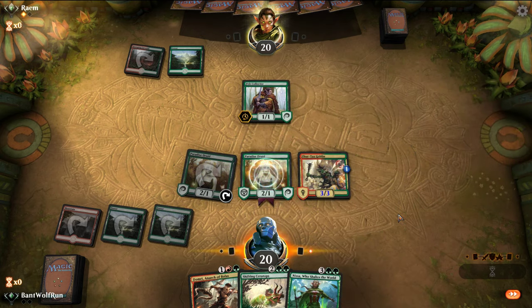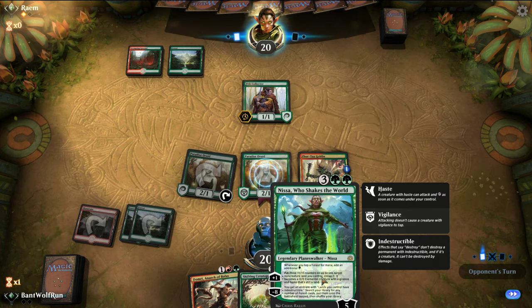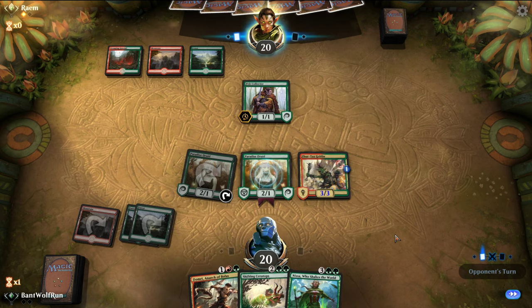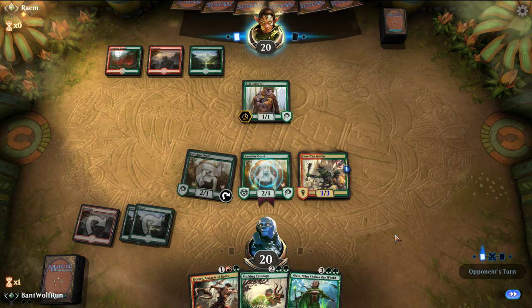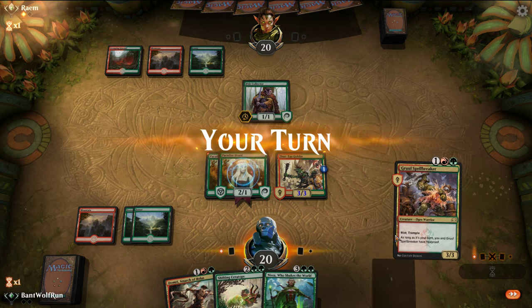Play Nyssa, who will ramp us — so we play Nyssa, make two mana. If we draw another red source, we can also play Domri. We can also play Domri, make a mana, play Nyssa. That looks sweet.